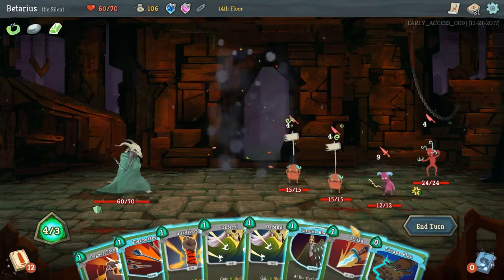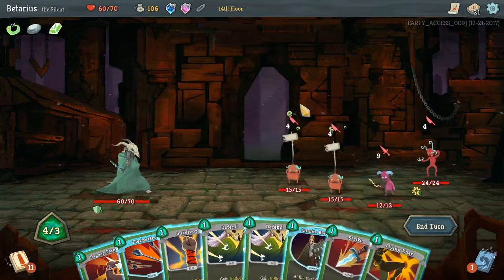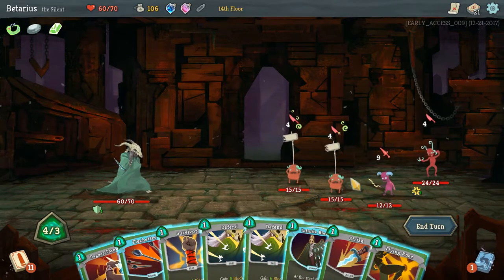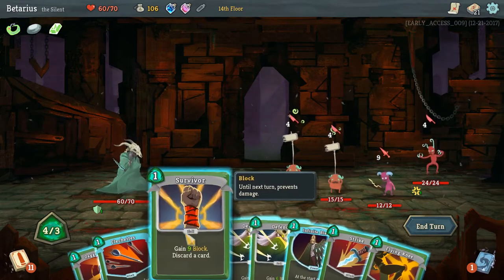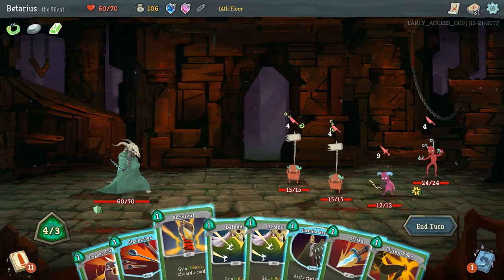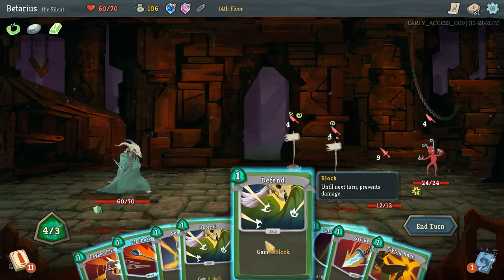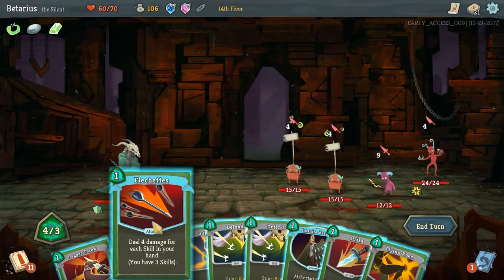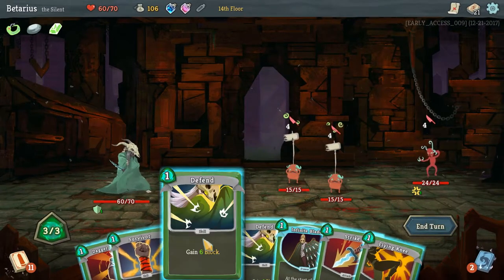I'm gonna gain an energy, draw two cards. Draw one card — if it's a skill, gain some block. It's not, but now I've got a Flying Knee. It's gonna be about surviving this first attack; I've got block for 12. Gain 9 block, discard this card. I've got three skills — that'll do 12 damage. He's dead.